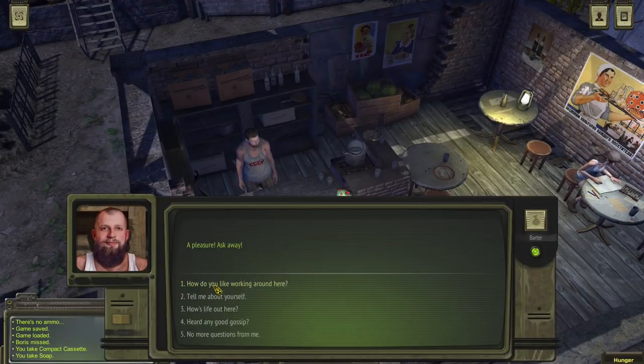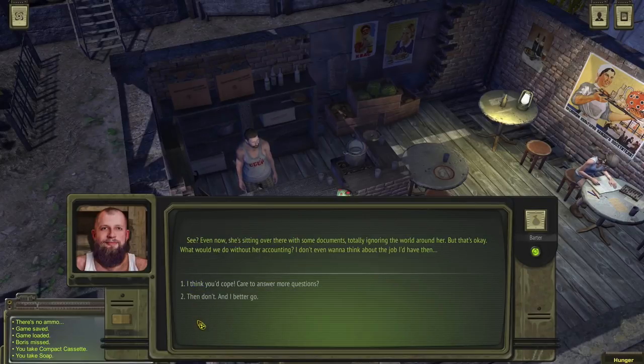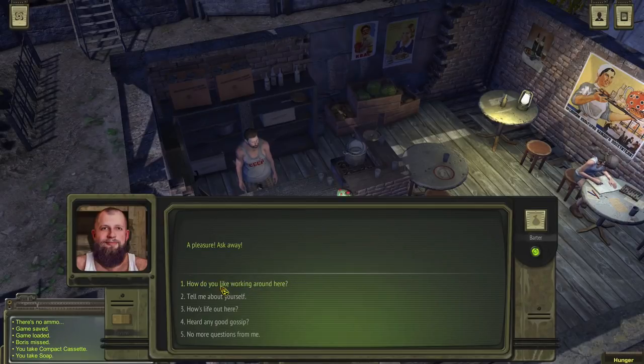Glad you found your calling. Tell me about yourself. 'Me and Katia were locals and we don't go out too much — I like it here. Working as a bartender, that's my job. And Katia's job is keeping the establishment from falling apart with her accounting skills. Even now she's sitting over there with some documents, totally ignoring the world around her. What would we do without her accounting? I don't even want to think about the job I'd have then.'